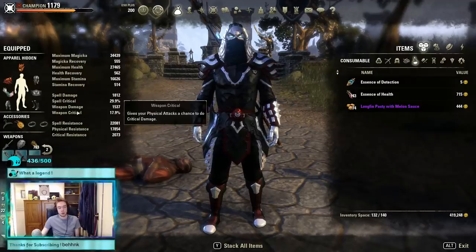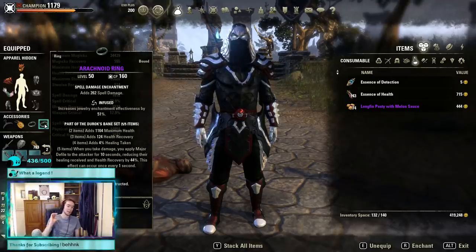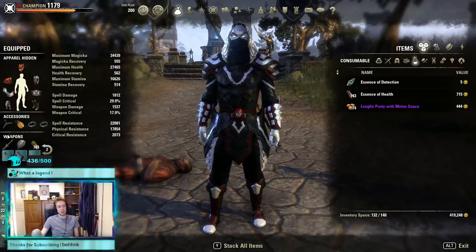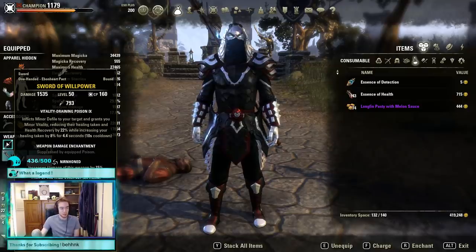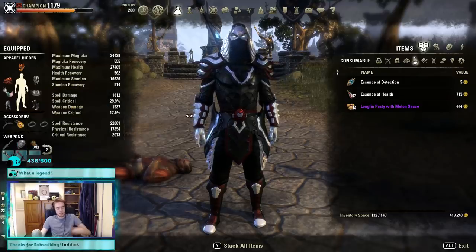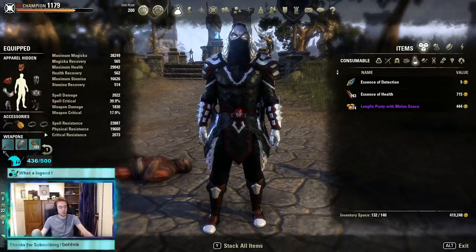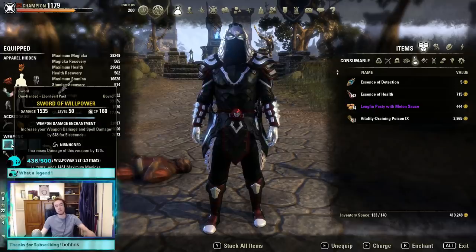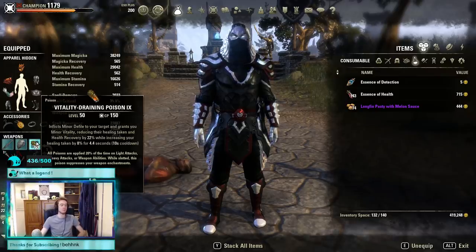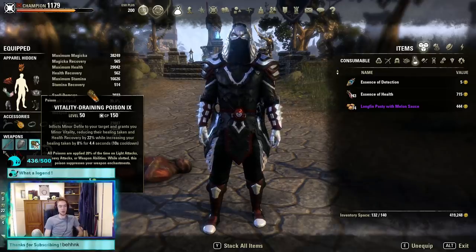That will keep your stats at the best possible point whilst being fully sustainable. Our front bar is Willpower one-hand and shield to up our damage — none-honed weapon and sturdy on the shield, though you could run impen on the shield if you wish. This gives us extra magicka. On the front bar you've got two choices: either run a weapon and spell damage enchant, or run a vitality draining poison. The weapon and spell damage enchant gives us spell damage, nice and easy.